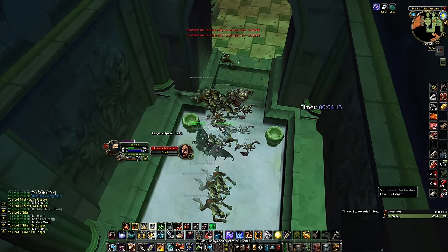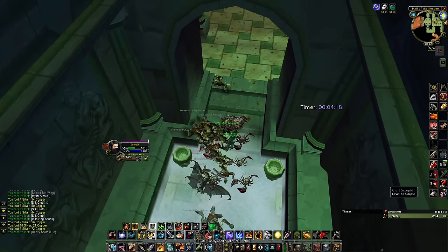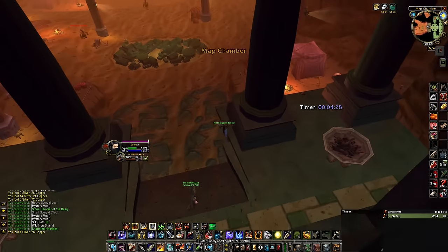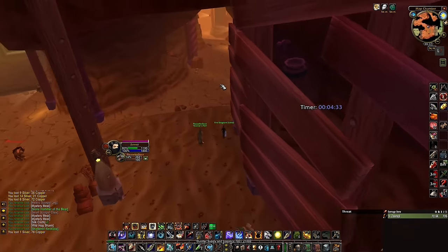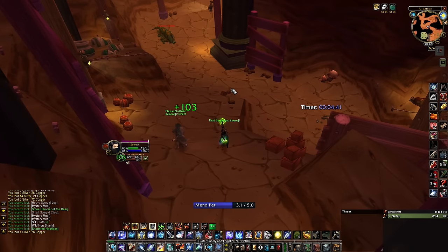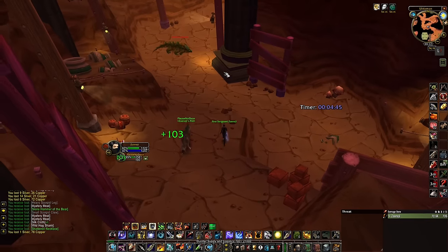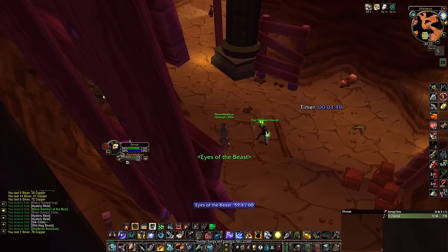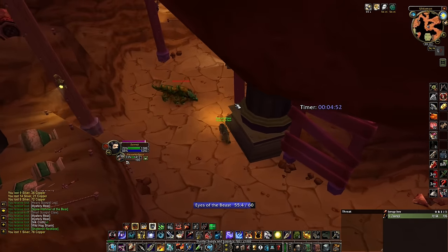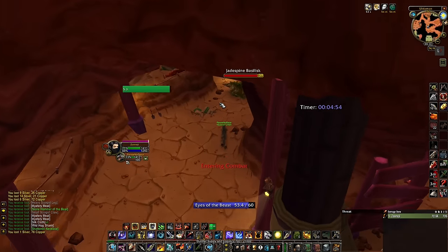We're going up to the second pull now and this is the hardest pull in the dungeon. We're going to be pulling all the dwarves. I think I missed one pack in this video because my pet dies early. What's hard with the dwarves is that they are immune to slow, and there are casters in there called Earthen Sculptors — they look like white or marble dwarves.